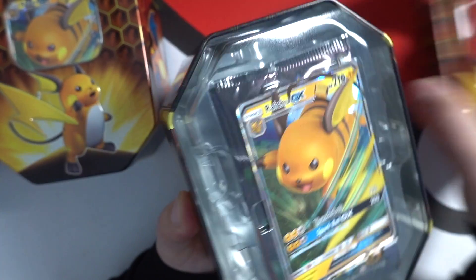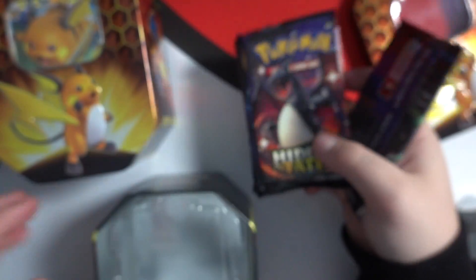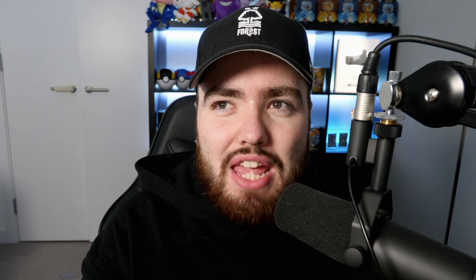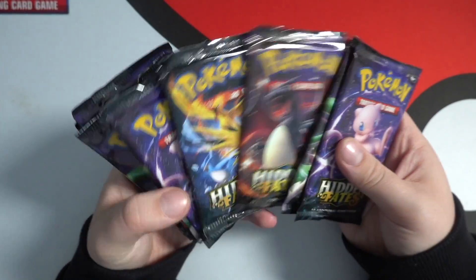Without any further ado, let's get these boxes open. There's my arch nemesis Mewtwo — for those new to the channel, Mewtwo always bends me over with the cards inside and I'm sure he's going to do the same today. I can see myself pulling the Charizard in a Mewtwo pack — wouldn't that be poetic? That would be so funny. So here we go, 12 packs of Hidden Fates cards.